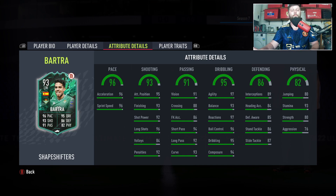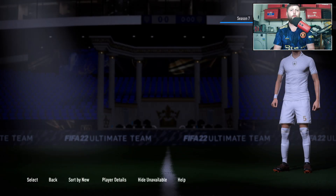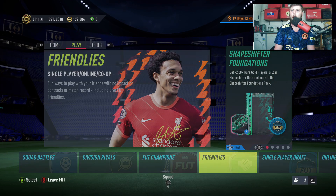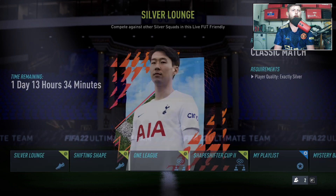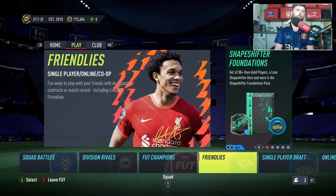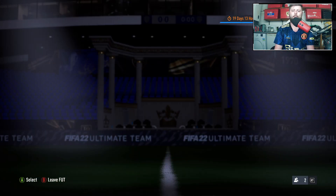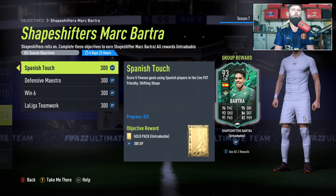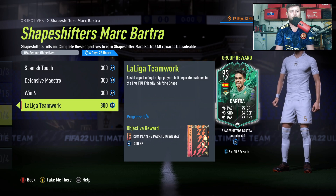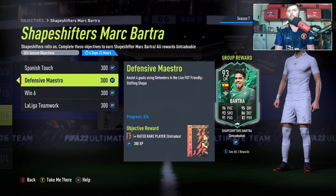In general this card is at minimum very nice fodder, but you also get your Spanish team options. For the Shifting Shape objectives in friendlies — play online Shifting Shape, no game limit — you need minimum three countries, five leagues, one loan player. We need La Liga players, defenders going up front, all linked together. Score five finesse using Spanish players, assist four goals with defenders, win six, and assist a goal with La Liga players.